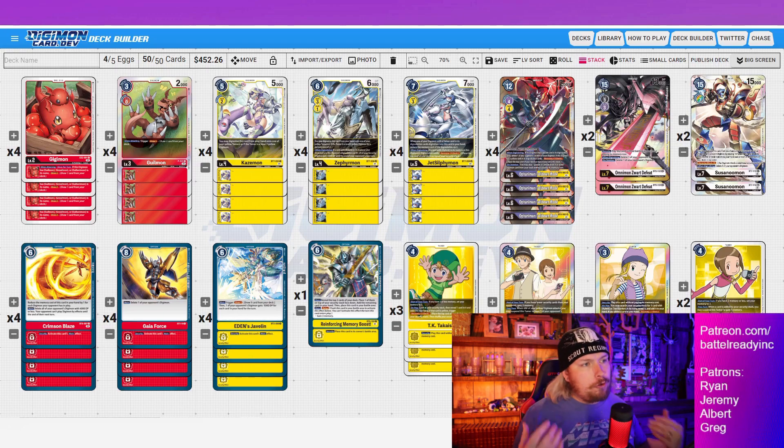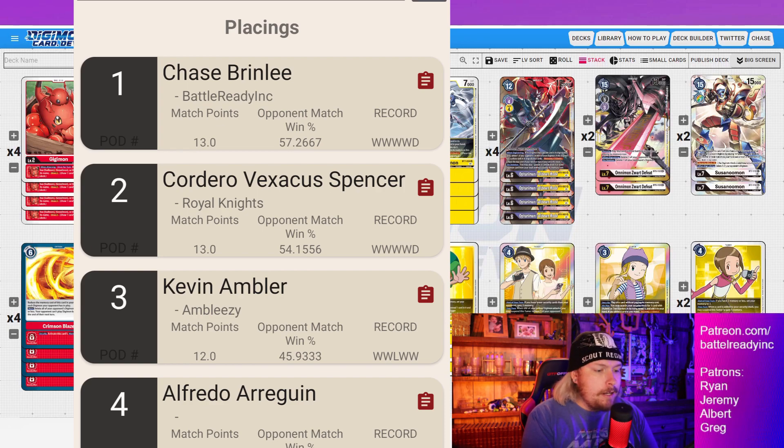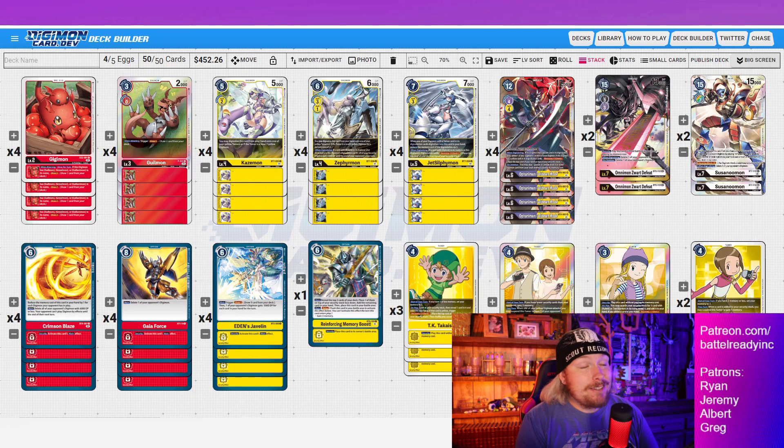I want to talk about my matches for the day so you can see what we went against and how it matched up. Round one was against Imperial — we took it 2-0. You just control the field. If they ever go into something like Dragon Mode and spit out their level fours to go into more plays next turn, Crimson Blaze just really wrecks that — it deletes their level fours off the field.